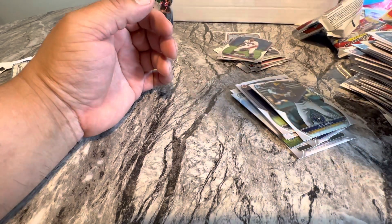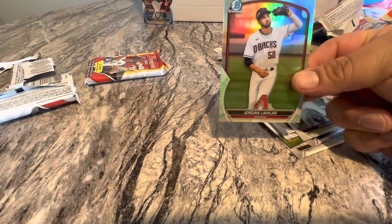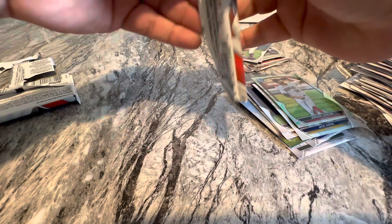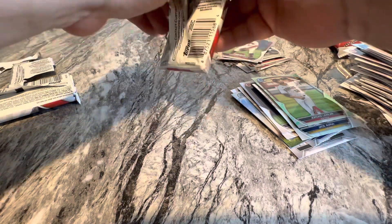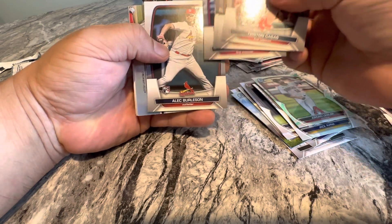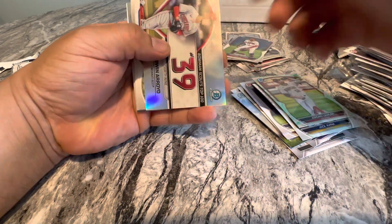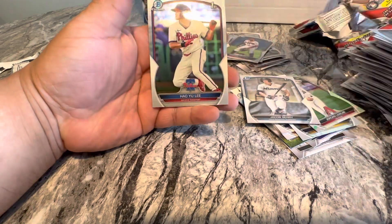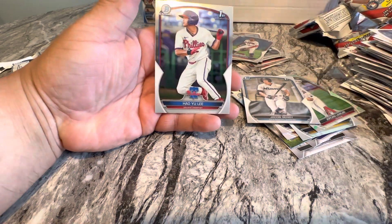Lawler's a badass, right? First round pick. So hopefully maybe I get a numbered card out of here or something. Jacob Berry was in the back. Hi-Yu Lee, Bowman First.